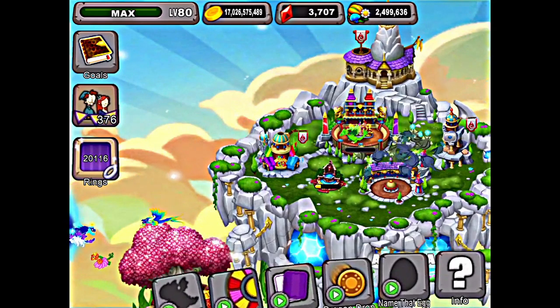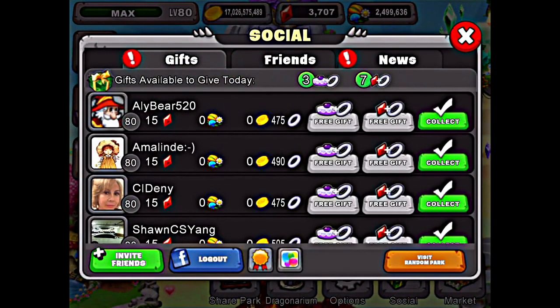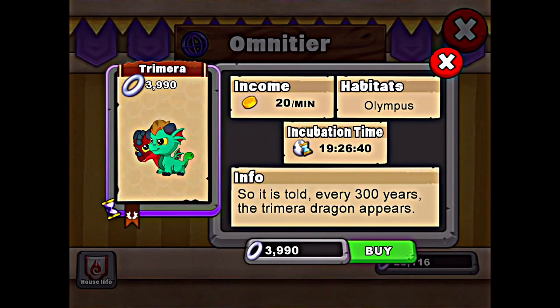Let's go check out the news. You may have seen our video on how to breed a Trimera dragon - the Trimera dragon is out now. It's a new Olympus dragon for the event, a time-limited dragon. Right after the Fates dragon ended, we got the Trimera dragon. The combos are flower and air, or blazing and plant - those are the main ones.